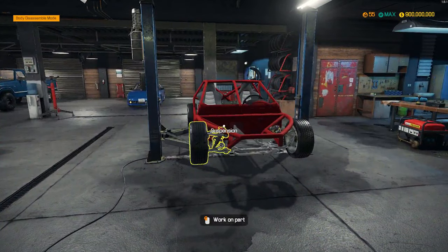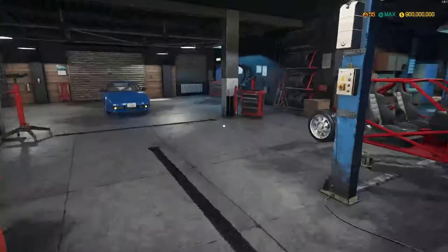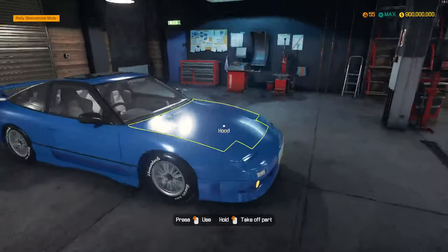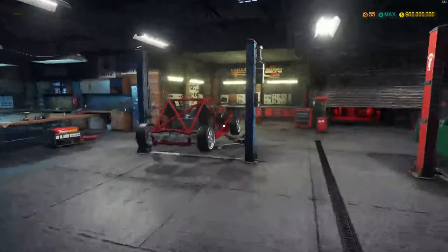We're gonna throw it in the car, put her on the dyno, and then we're gonna go take it out to the drag and see if we can drift it a little bit. Also, I built this 180SX here — it looks really good, it's got the inline four in it. Fun motor to build — we're gonna do that very soon on a build.